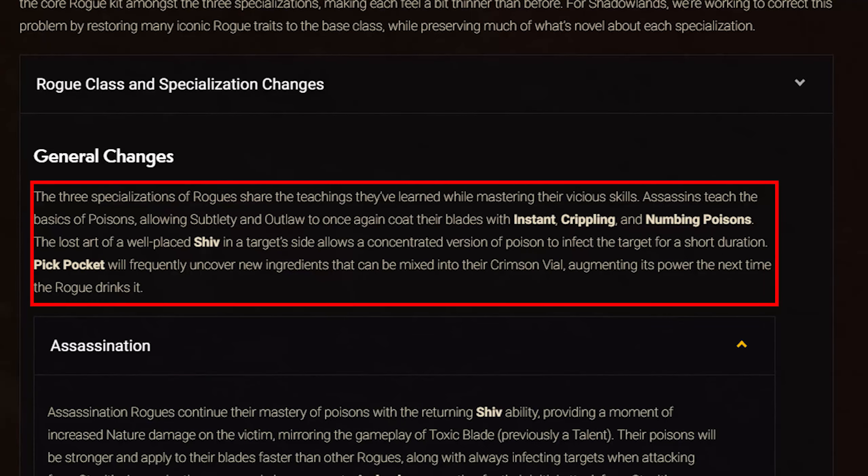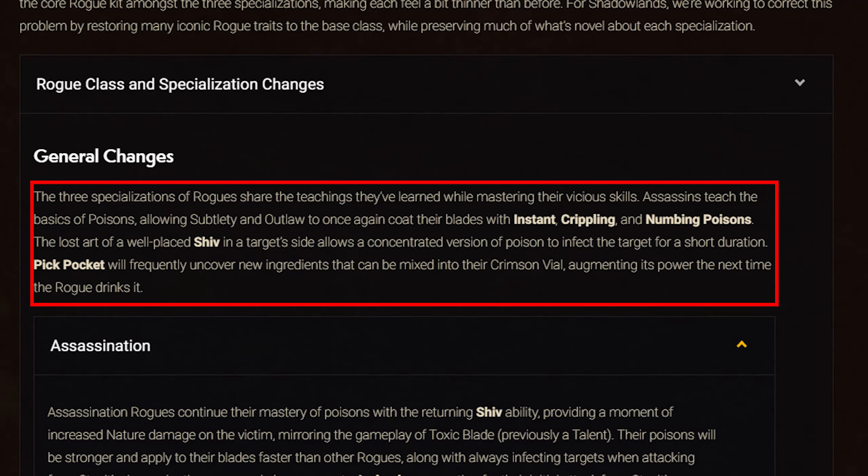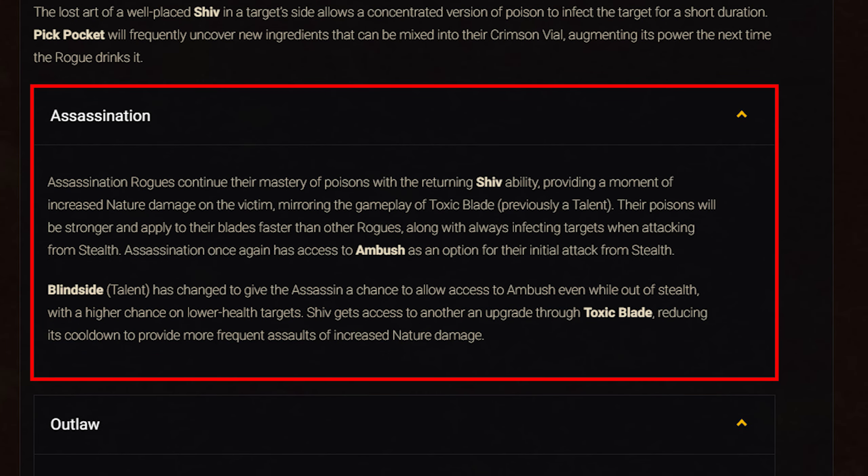For class changes, all Rogues get baseline Instant Poison, Crippling Poison, and Numbing Poison. Shiv now allows a concentrated version of Poison to infect the target for a short duration. Pickpocket will frequently uncover ingredients that can be mixed into Crimson Vial, augmenting its power. For Assassination: Shiv provides a moment of increased nature damage, mirroring Toxic Blade gameplay. Poisons are stronger and applied faster, and always infect targets attacked from stealth. Ambush has been added back as an option for increased stealth damage. Blindside now gives a chance to access Ambush out of stealth, with a higher chance at lower target health. Toxic Blade now reduces Shiv's cooldown.